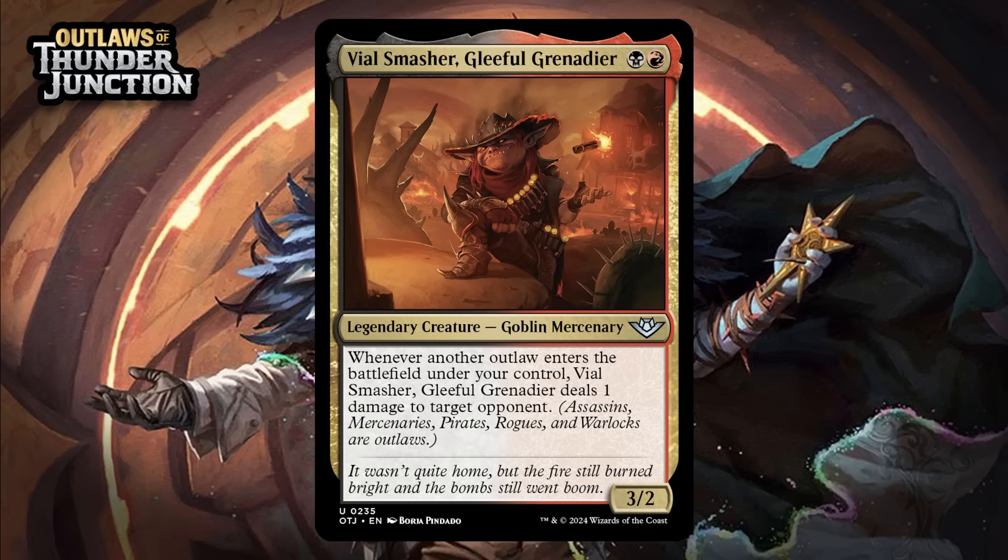Next up, it's Vile Smasher, Gleeful Grenadier, which for a black and a green is a 3/2 legendary goblin mercenary at uncommon. Whenever another outlaw enters the battlefield under your control, Vile Smasher deals 1 damage to target opponent. This is a 2-drop that can do a ton of damage over the course of the game — like if you play this on 2 and just curve out and make multiple mercenary tokens and stuff, your opponent's life total is going to go down in a hurry. Still, it's also not completely insane or anything — it doesn't feel like the payoff that's really going to pull you into the deck, although if this format ends up being insanely aggressive, I can see Vile Smasher being even better than I think. But I'm starting him at a C+.